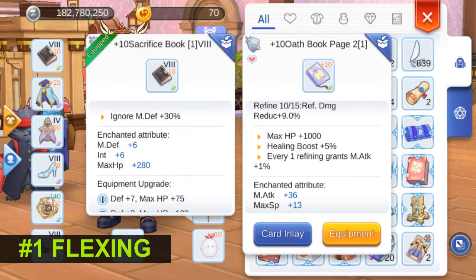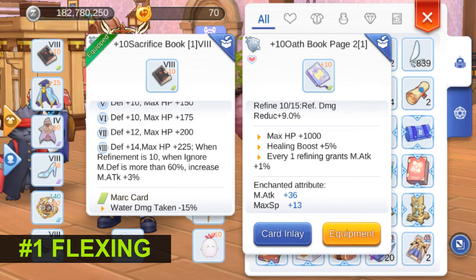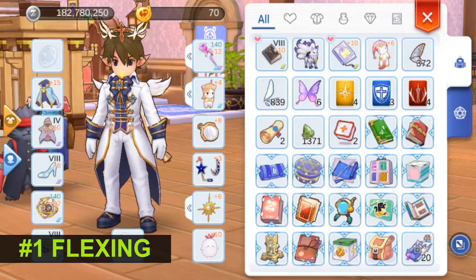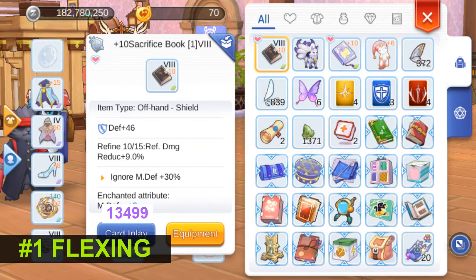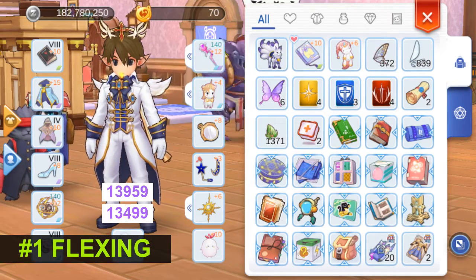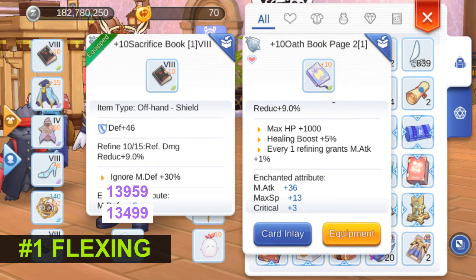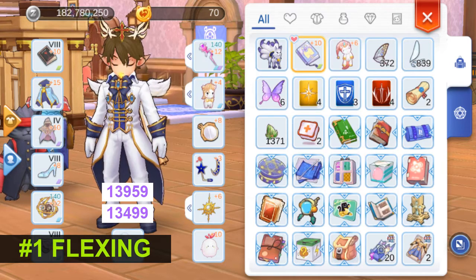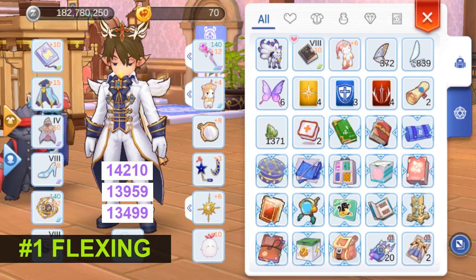The Sacrifice Book also gives some magic attack thanks to the Tier 4 and Tier 8 effects, but at higher refine level the Oath Book Page gives more magic attack. For your reference, my magic attack without an offhand is 13,499. The plus ten Sacrifice Book with plus six enchant gives me around 460 magic attack, while the Oath Book at plus ten with 36 magic attack moves my total up to 14,210. So the higher the refine level, the more magic attack it gives — and the better for flexing.